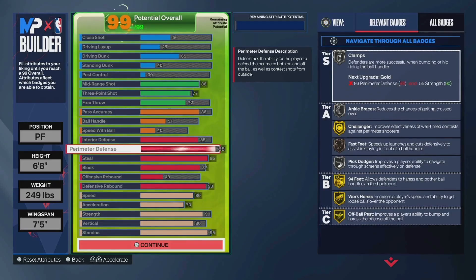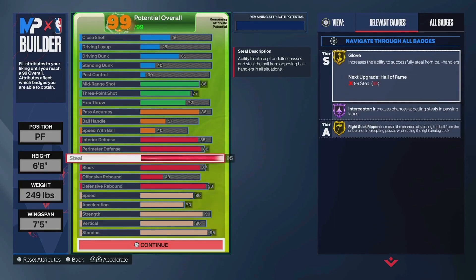I went 88 perimeter defense solely for gold 94 feet. When I play perimeter defense, especially at 6'8, I like to be really physical and bumpy — that can let you get some of those accidental bump steals. You also have gold challenger, silver clamps, and you move really well on this build. 95 steal gives you Hall of Fame Interceptor, gold glove, and gold ride stick ripper — really great value. The fact that you get Terrence Mann base at 6'8 with 95 steal is insane.